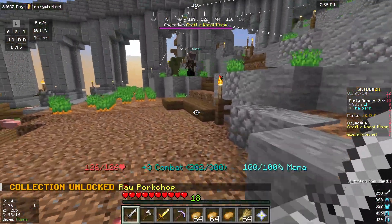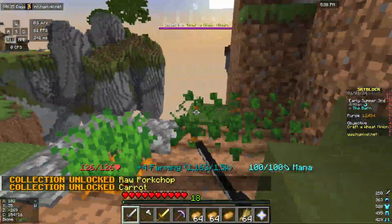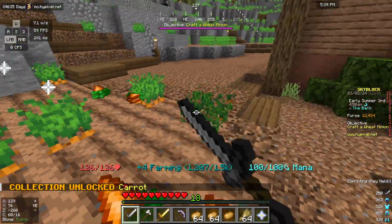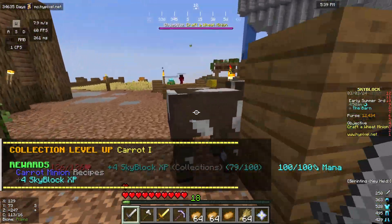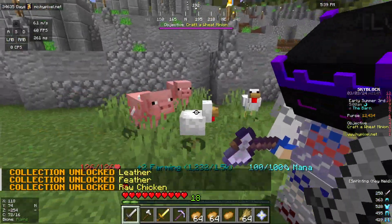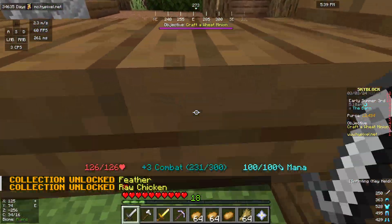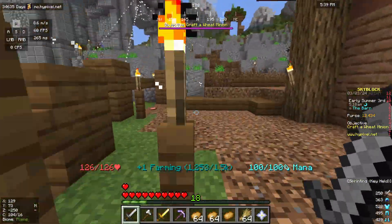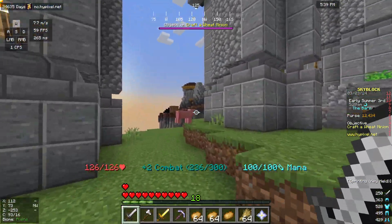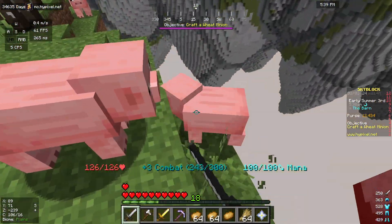I can just kill these chickens and pigs, and also mine all these carrots. Carrot level one! This place is alright. I got leather too. The sound these guys make when you kill them is kind of sad — the sound the pigs make makes you regret killing them in a way. But it is what it is — it's farming, this is how it works. This actually gives you combat XP — not much, but still some.